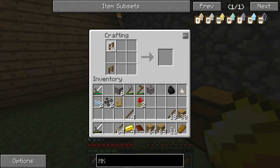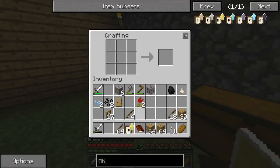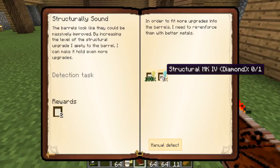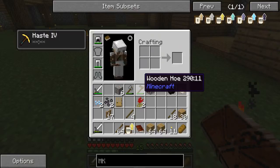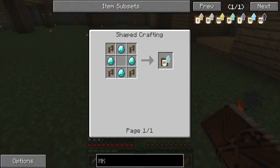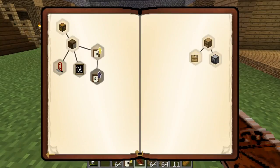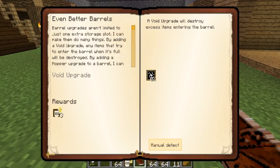So we've made this one, and then the next one we need to make is MK4. Looking at that one - yeah, we're going to need diamonds, I thought we would. The other one we need to do is Even Better Barrels, which has the void upgrade. I thought that was really cool because it destroys any excess items going into the barrel - so for things like cobblestone if we automate it, it'll be super helpful.